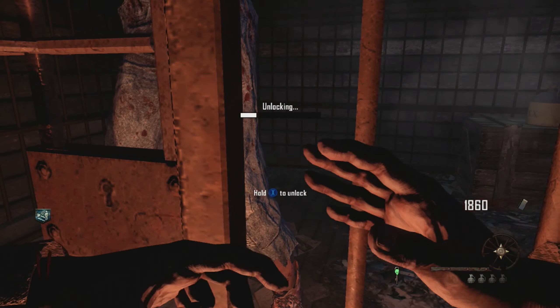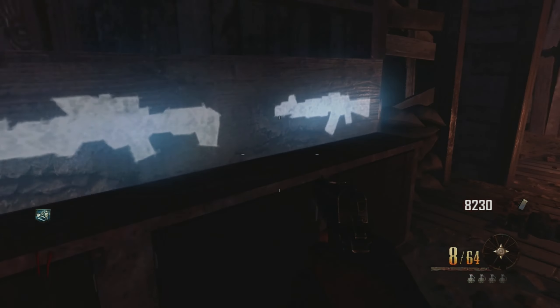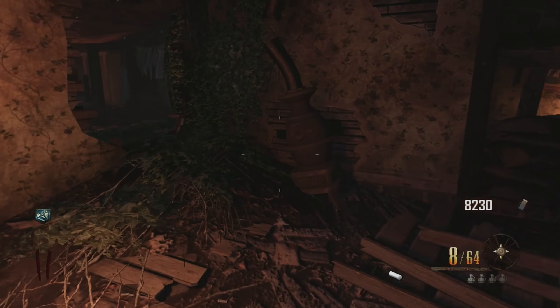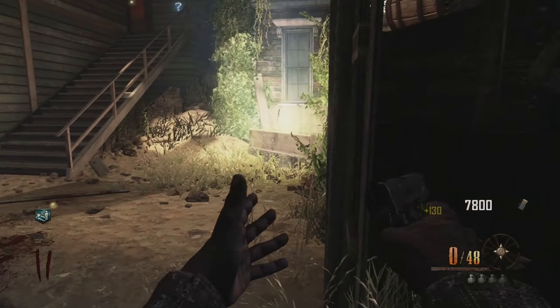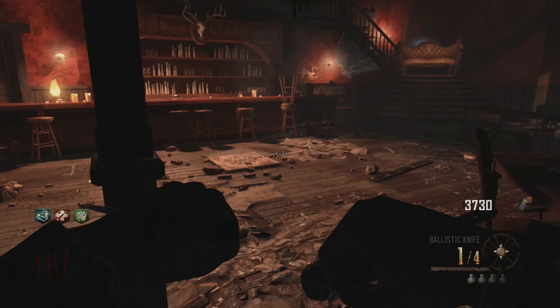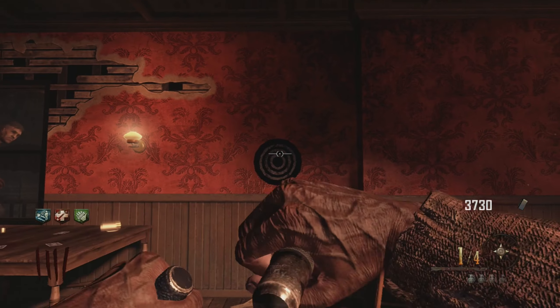Starting this off, every OG Zombies player will know this one. Inside of Buried on Black Ops 2, there is a side easter egg that will activate a witch to play a piano inside the witch's house after completing certain steps. To initiate this process, you must first acquire the ballistic knife from the mystery box. Once you get that, stand behind the chalk line located inside the saloon and look at the dartboard.